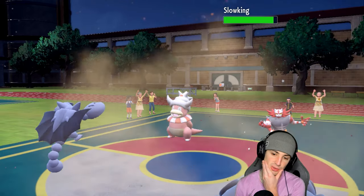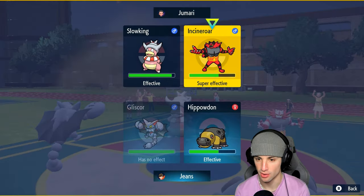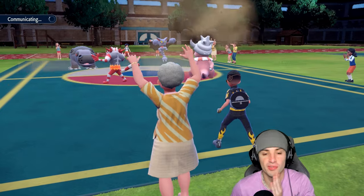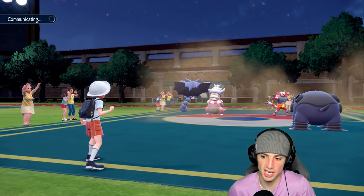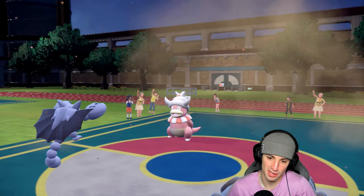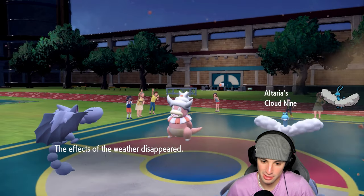Going for high horsepower into Incineroar and sand tomb into the Slowking slot. I might want to slack off on Hippowdon since sandstorm is ending soon and I'd rather recover that HP. Incineroar goes back into Altaria — yeah, Altaria comes back out. I totally forgot about Cloud Nine — effects of weather are going to disappear and high horsepower is weakened.